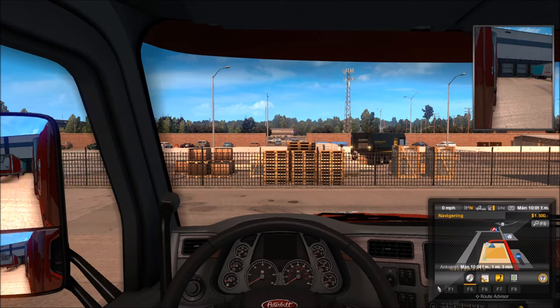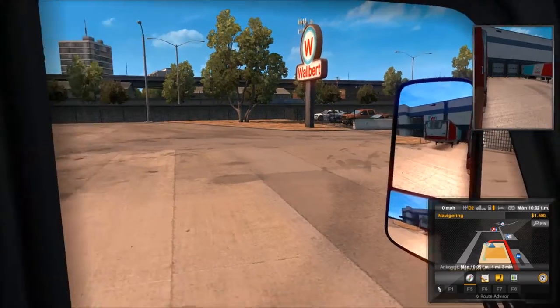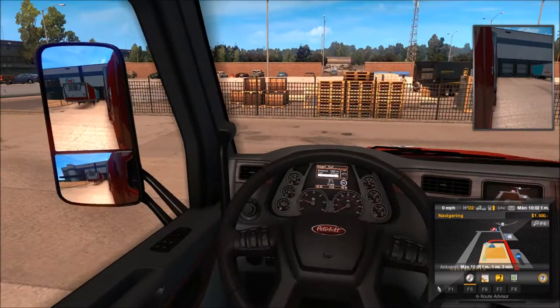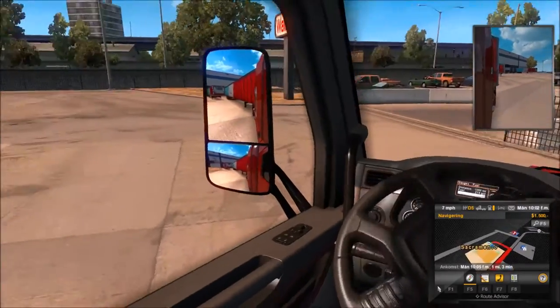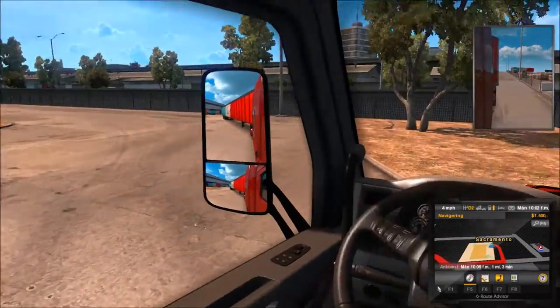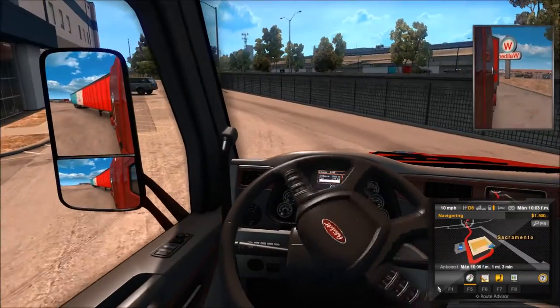Hello again. Now we shall drive our first load of frozen fruit to a place here in the city. Now we go, see where to go, out of the place here, go left first. Okay, this was a little bit wrong, we'll round this one for a bit then.